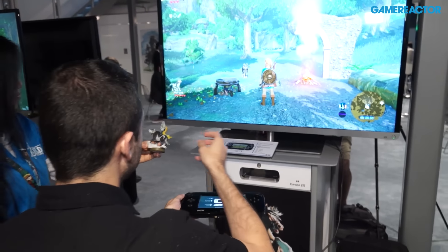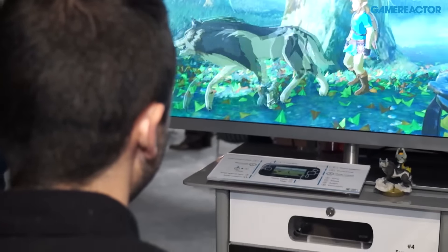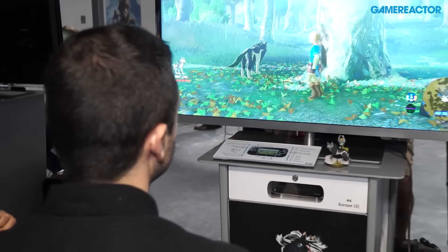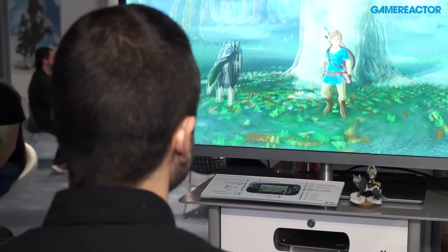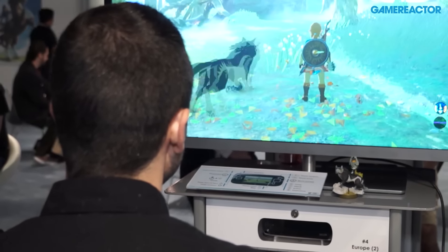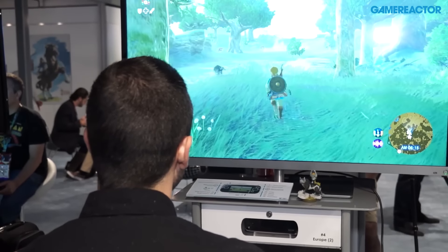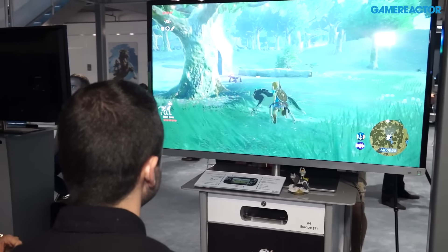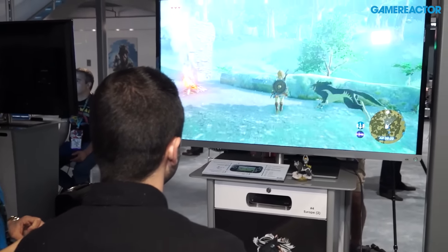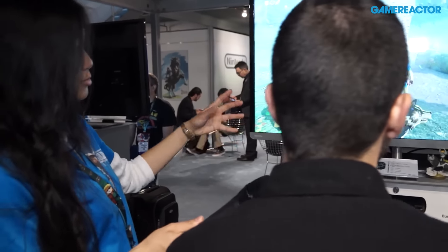There are two Links on screen right now — Wolf Link and the new Link. This is like a crossover cameo, if we can say that, and it makes sense because of the new wild nature of the game. As far as I know, Wolf Link will help us during our quests, during combat, etc. Let's take a look at the inventory.